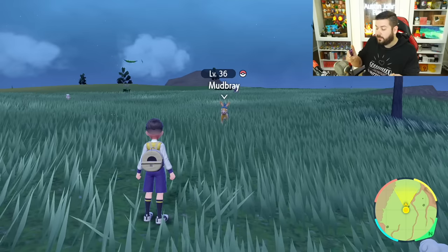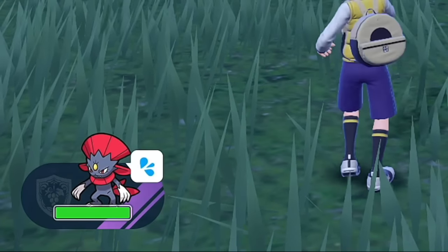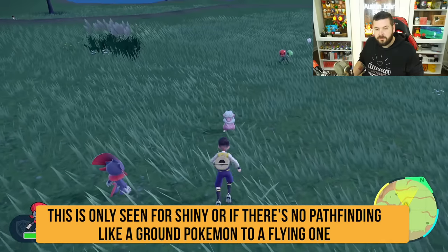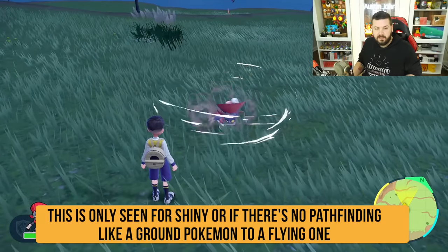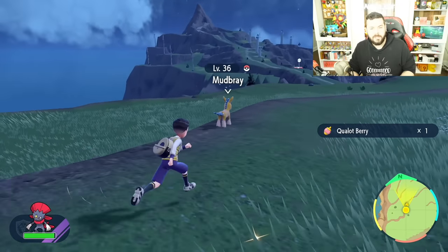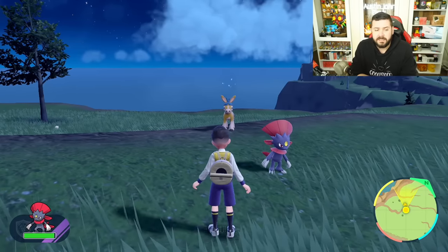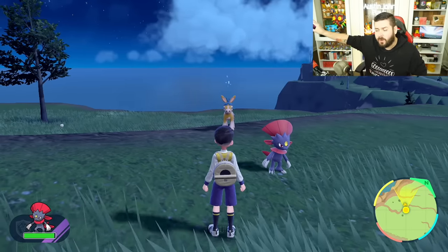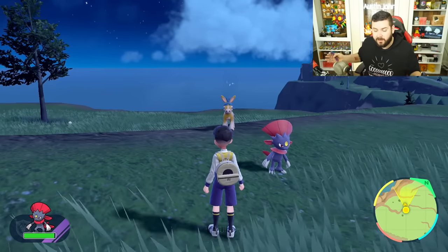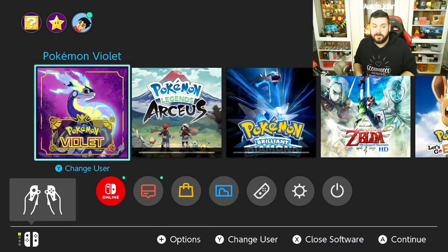If you're unsure if it's a shiny, focus on it using ZL — it'll show you the Pokémon's name. You can throw out your Let's Go Pokémon using R. If your Pokémon shows stress marks by its head, that means it can't defeat it — that's the indicator. If anything were to happen — it flees, despawns, or you accidentally defeat it — that Pokémon is gone forever. That's why turning off auto saves and making a manual save is so important.